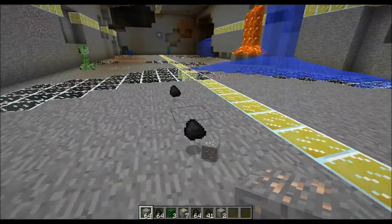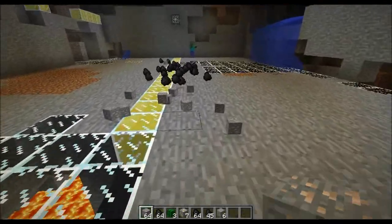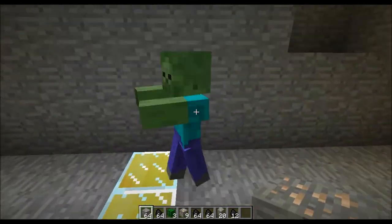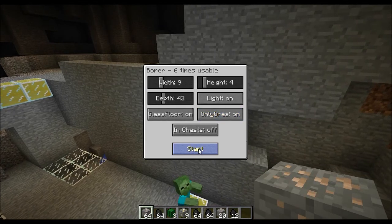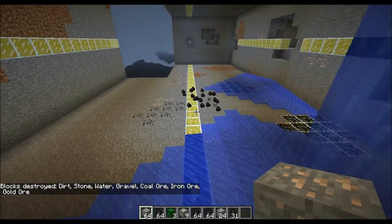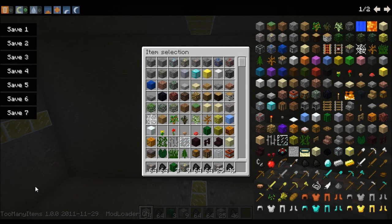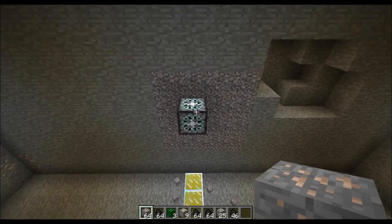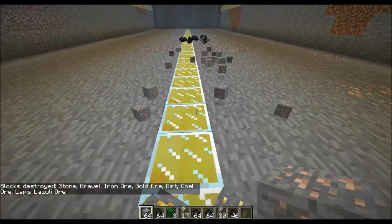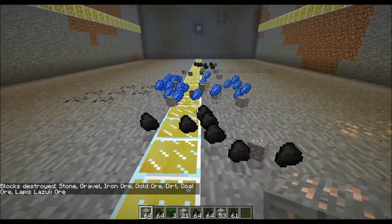It's definitely filling up my inventory and I really love this mod — it's just amazing what it can do. Down here it tells you what it has mined. See, it says destroyed: stone, gravel, iron ore, gold, dirt, coal, lapis. Oh, look at all that lapis!